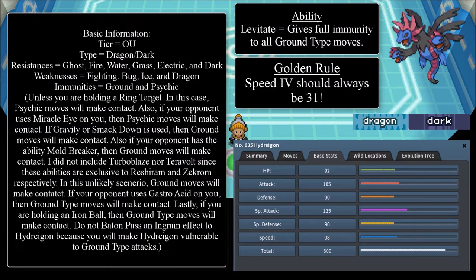There are a lot of editor's notes to read. I would also like to thank MightyMichelle for helping me out with researching the ring target. It turns out that the ring target does not activate for ground-type moves, so that means Hydreigon can still levitate when ground-type moves are used against it. Thank you MightyMichelle for helping research the ring target's capacity. Their immunity is ground and psychic — unless you're holding a ring target, in which case psychic attacks will make contact.